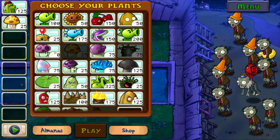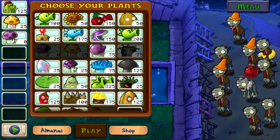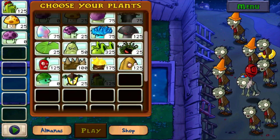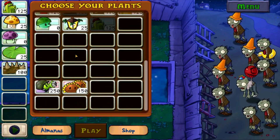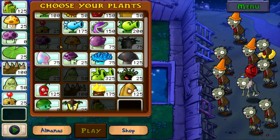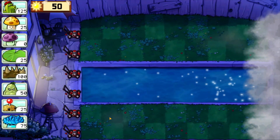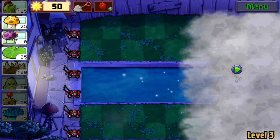The Sun shroom, the puff shroom — maybe not this one. I'll be trying to use the spikes just to see how it goes. I think I have everything I need, and maybe the ice shroom to slow everything down. Alright, let's get started on level 3.